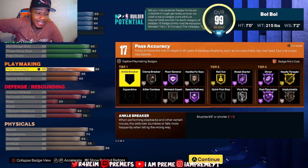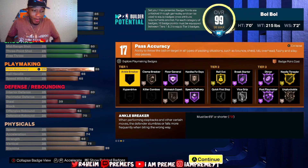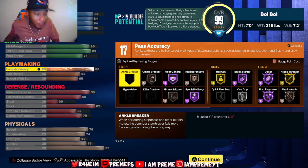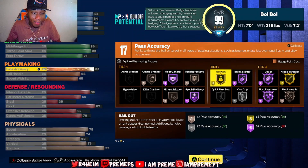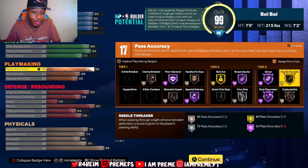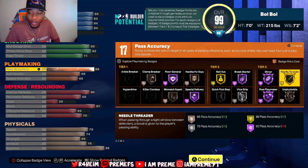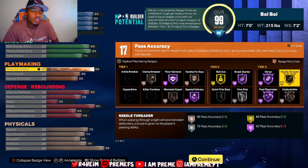Y'all know Bobo with the Nuggets, bro — this man can throw the ball 94 feet and just make a play. So fittingly, he gets Hall of Fame Floor General, Clamp Breaker, Bailout Hall of Fame, Break Starter Hall of Fame, Dimer gold, Needle Threader gold. He gets gold Needle Threader with that 86 pass accuracy. Everything is at a certain spot for a reason. 68 ball handle, 65 speed with ball — not really gonna feel that slow, especially as a power forward.